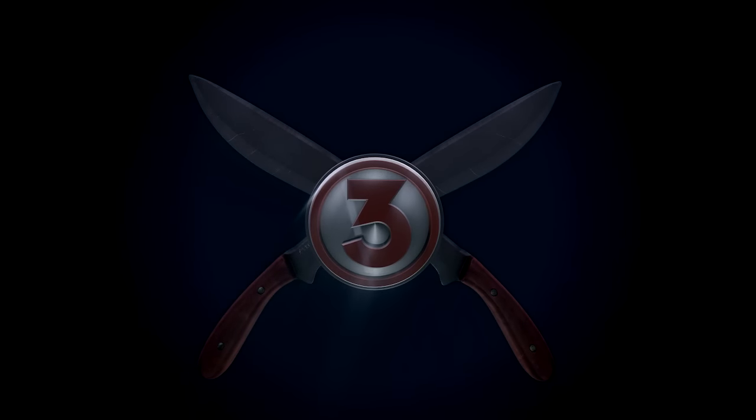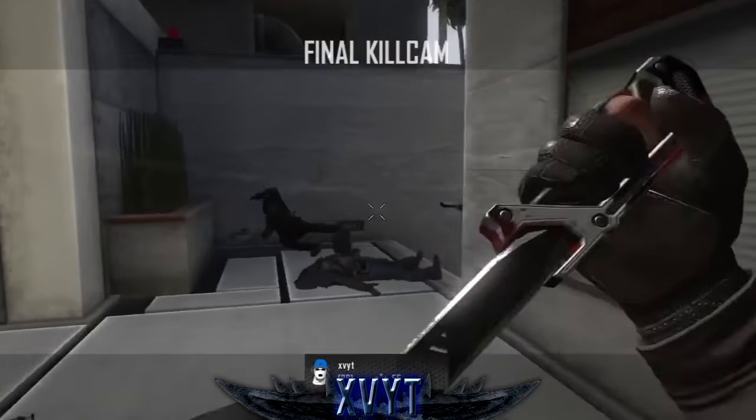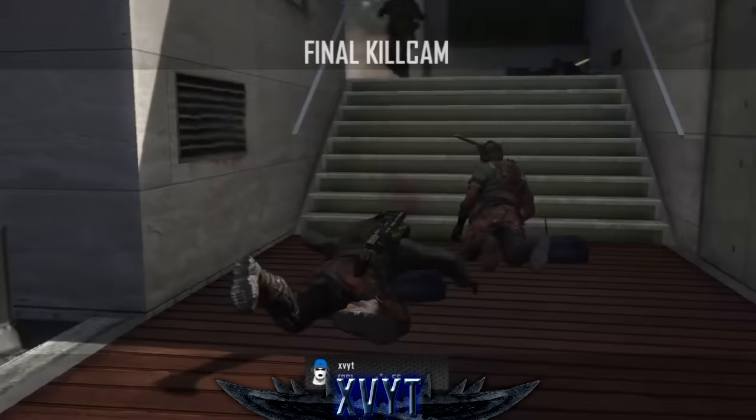At the number 3 spot for this week, we've got XVYT playing some TDM on Raid in Black Ops 2, with only four kills left in the game. He's gonna head into the classic spawn rush, picking up the quick quad skewer, not leaving the enemy any time to figure out what's going on. Watching it back in the killcam — he picks up two kills, aims at the third, jumps over it and gets that lucky headshot, and then finally takes out the guy he was aiming for initially for the clean quad skewer killcam in Team Deathmatch.